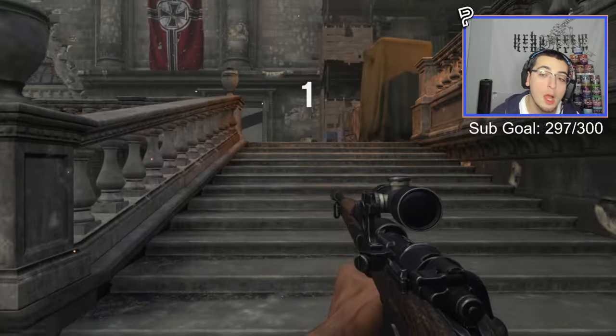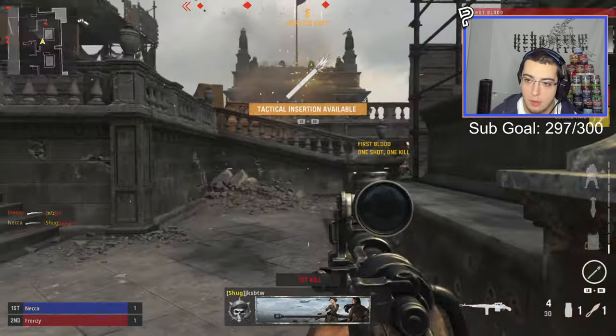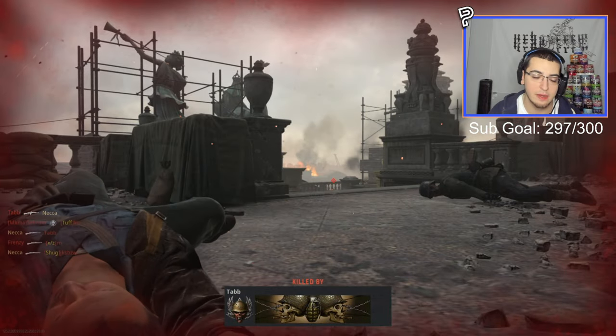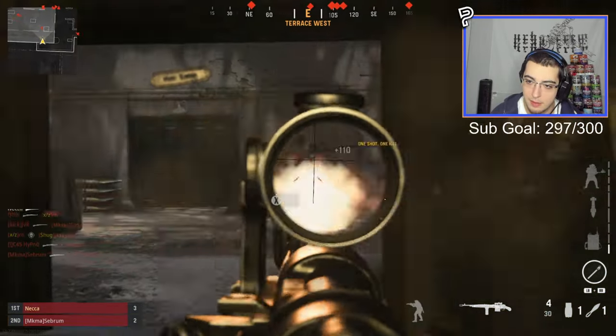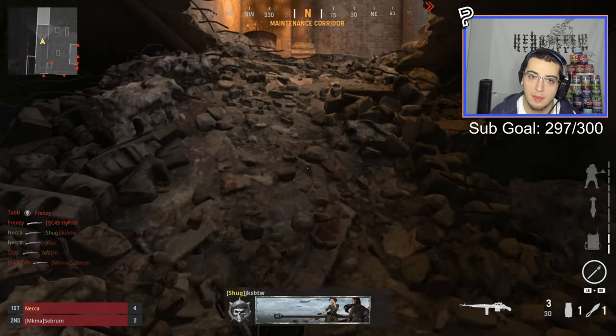Stream footage begins. You can't find Blitz in hardcore — hardcore only has the tactical 8v8 mode. They need to do a playlist update because it's literally not in there. Someone in chat asks how to get into the lobby; the answer is to type exclamation point ID in chat. We're at last — let's go!